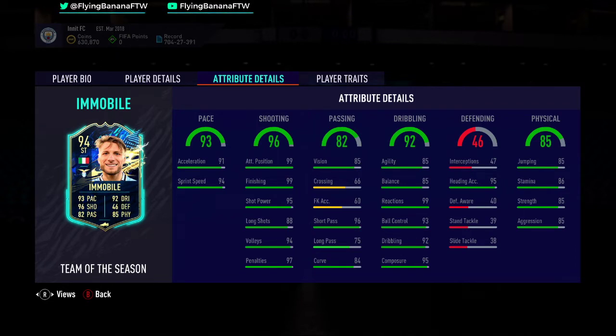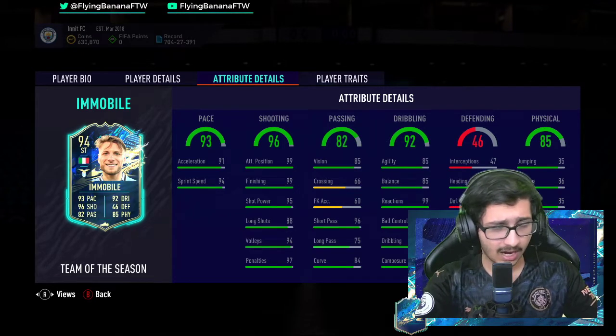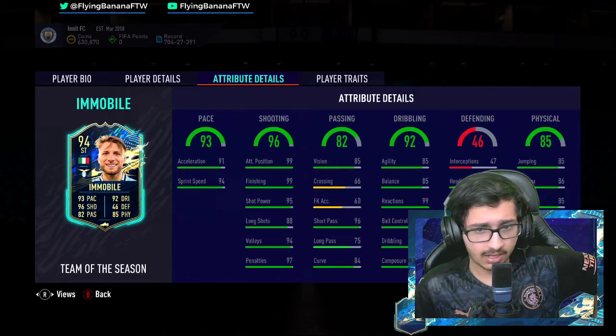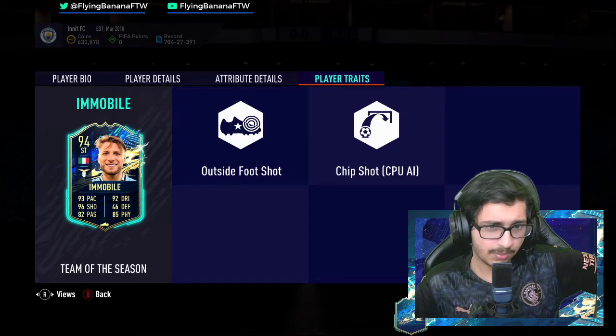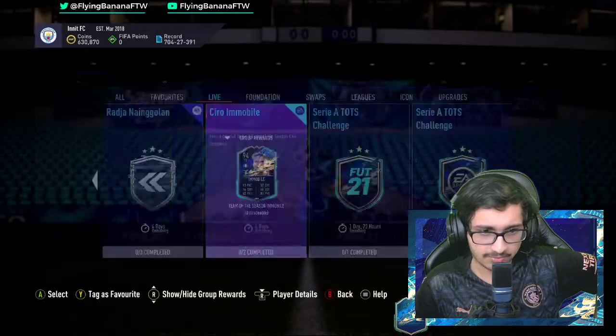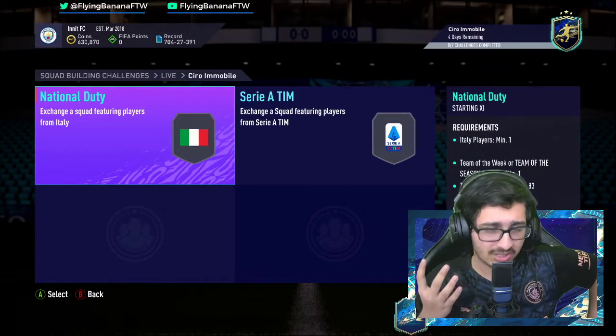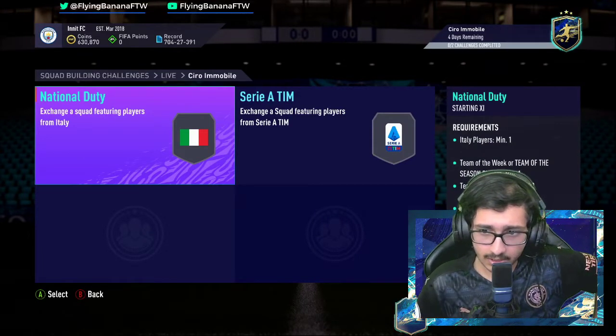Other than that it looks completely fine. If you put, for example, a Maestro, or you could also put an Engine on him — an Engine is very good — or a Marksman. I'd personally prefer an Engine on him, but anything to boost the agility and balance. Crossing is a bit low, not too bad, and outside the foot shot as well. If you're not a skiller, he's completely fine to use.